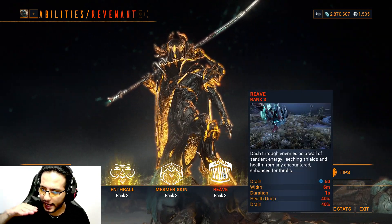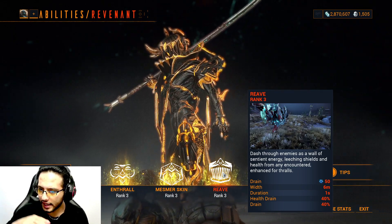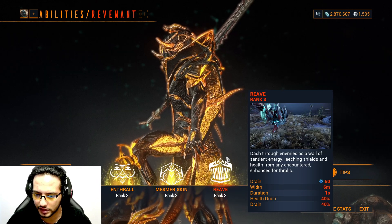Reave is simple — you dash forward into enemies and when you dash into them, you restore shield and health.